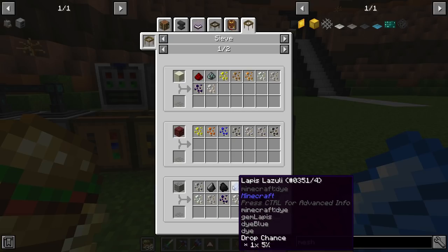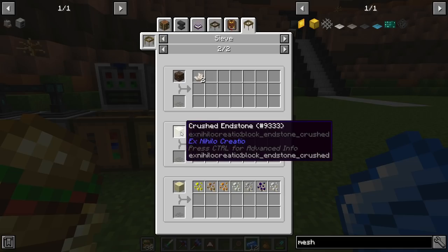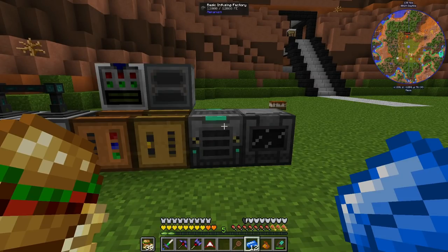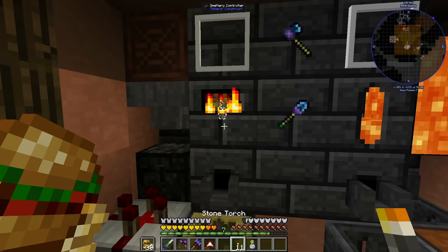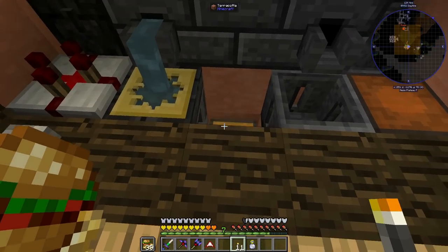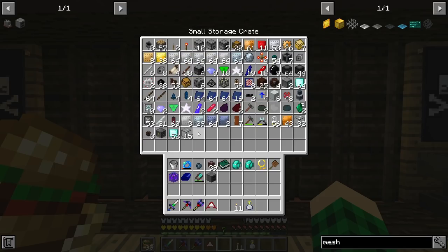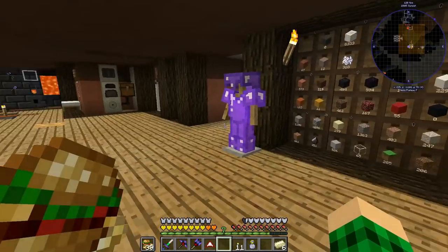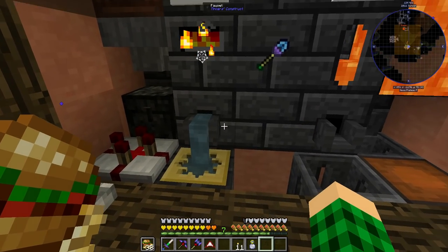Also lapis, which will be really nice. Eventually we're going to process netherrack, soul sand possibly for nether quartz, and maybe endstone for uranium — but that's for the future once we get more into Botania and can make more mana steel. Now that we have made the 12 mana infused ingots, we can get them smelted down in the smeltery and then poured into gears. We're also going to need some nickel plates for the sieves — I don't think I have those made. We're going to need six total. I think it's one ingot per plate in the smeltery, so we should be good if we toss those in and get everything poured out.